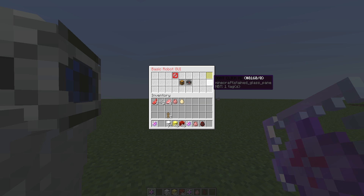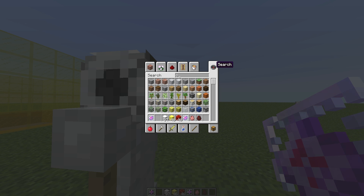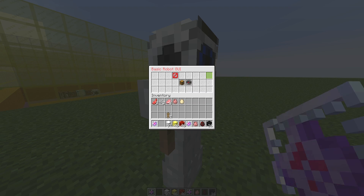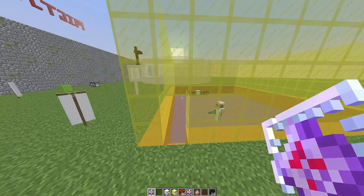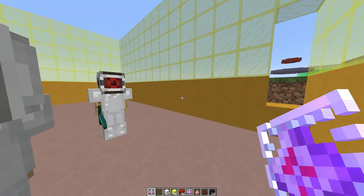Over here it shows the fuel level. If you want to refuel him, you will need coal blocks. Let me grab some — I'll use 32 — open his inventory and pop some in there to refuel him. As you can see they are gone but the fuel level has gone up and is now green. So if your robot stops working, that's probably why.